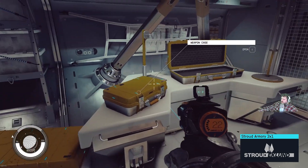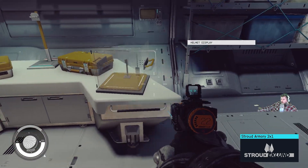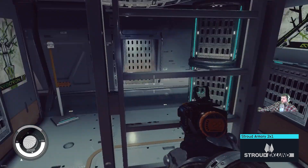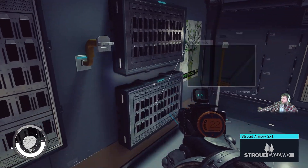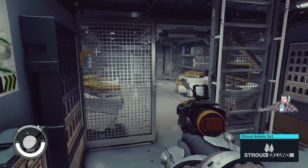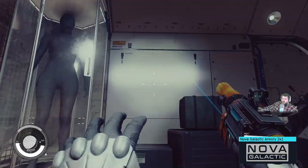We have a giant weapons case, small one, large, large, small. We got a helmet display here too. But this is what I was talking about — when you sacrifice the cell you gain a lot of weapon storage racks. We got one, two, three, four, five, six, seven weapon racks in here with one, two, three backpack racks. It's pretty crazy. So this is the Stroud one — moving on up to the Nova.